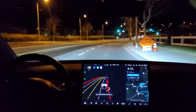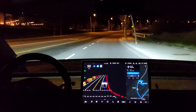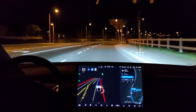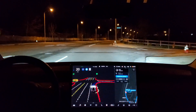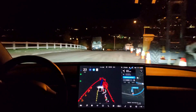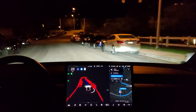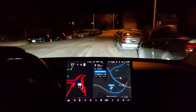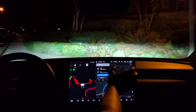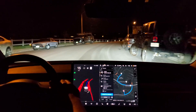Nice and easy. Now turn right onto the right turn lane. Make a left turn. I'm just going to do a manual U-turn here. Now turn left onto Clementine Drive and head back to the start point. Okay, re-engage.